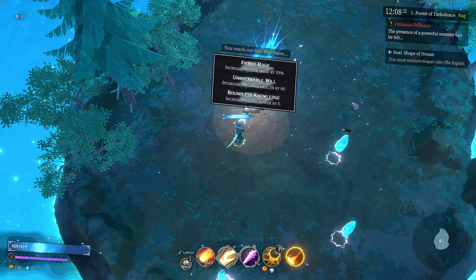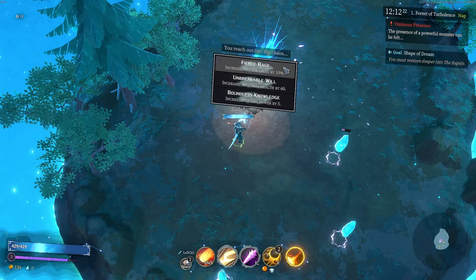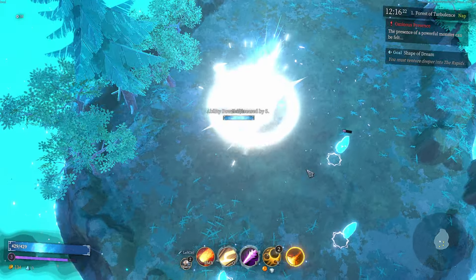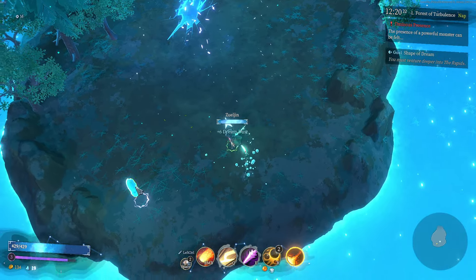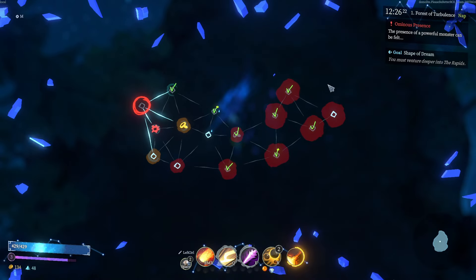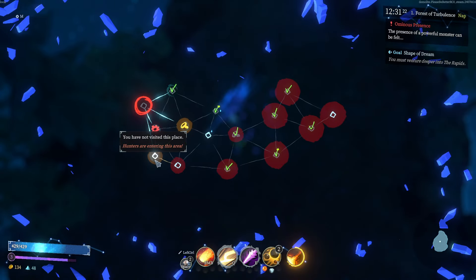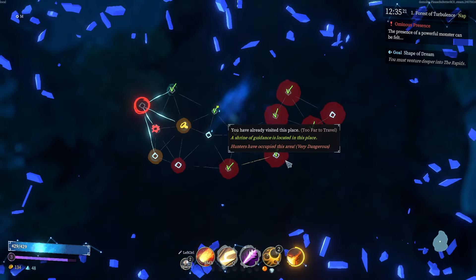Ominous Presence — powerful. Your boy unloaded on him with the all-button press. Fierce Rage dropped: increase attack speed by 10, ability power by 5, or maximum health — let's go with ability power. And some more Dream Dust so we can get upgrades.